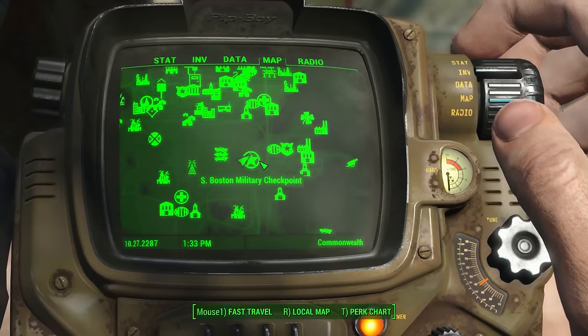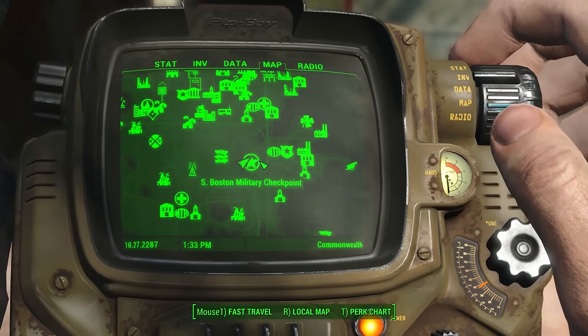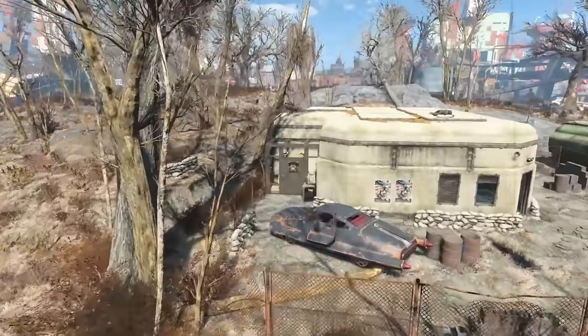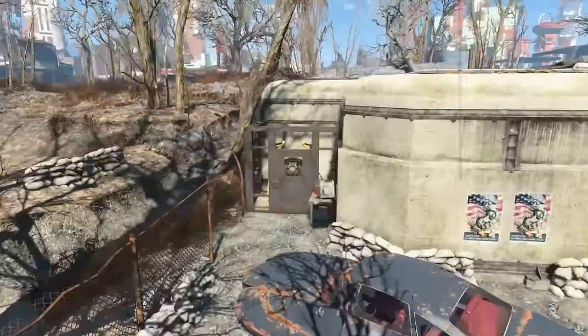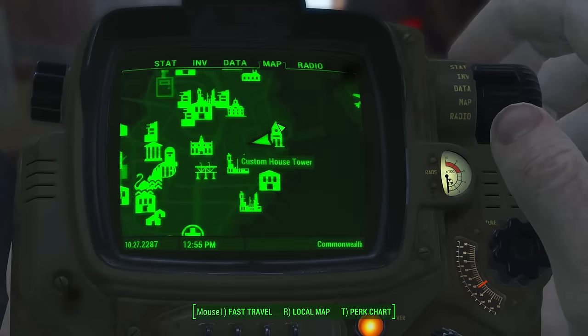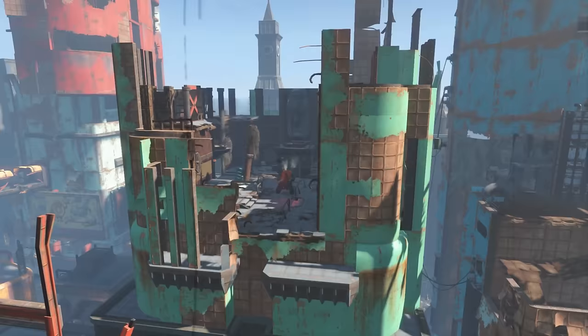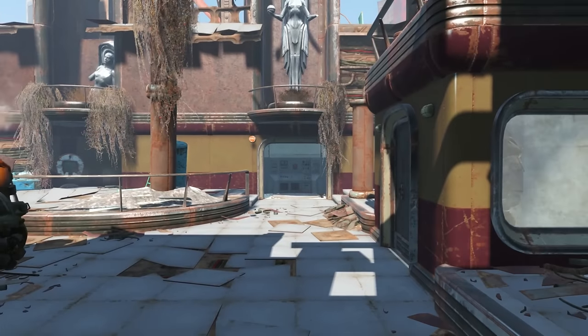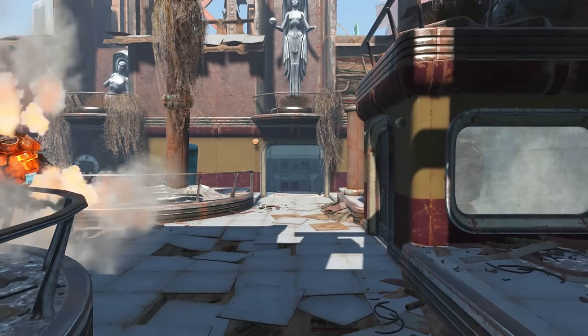Proceed with caution at the Revere Satellite Array. At the South Boston Military Checkpoint, around the corner of the building, is locked up power armor. This one can be unlocked via the terminals outside but you'll need to hack it with an expert rating. Look for Custom House Tower — at the top there are two angry robots that will try to kill you and two buttons that when pressed will open the door to another power armor suit.